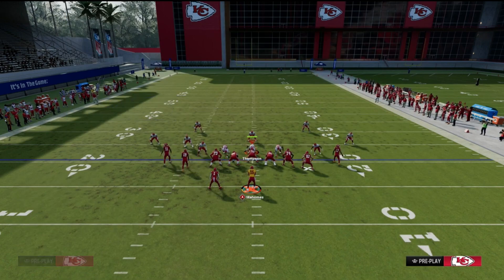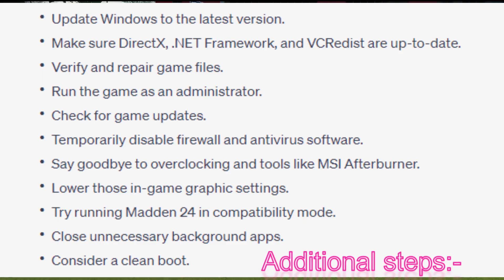Still not in the end zone with your FPS? Try these extra plays to secure your victory: verify and repair game files, close unnecessary background tasks, keep Windows updated, update DirectX, .NET Framework, and VC Redist, check for Madden 24 updates, temporarily disable Windows Firewall and antivirus, and turn off the Steam overlay.